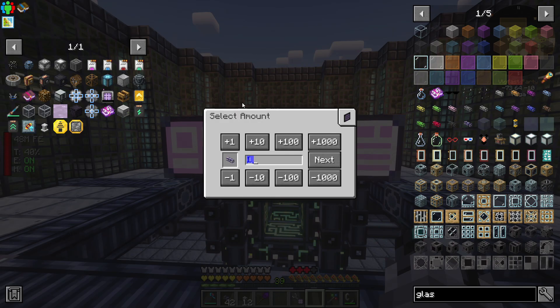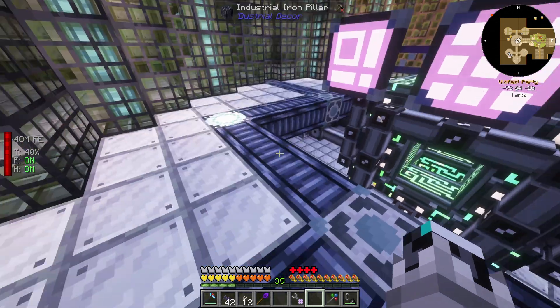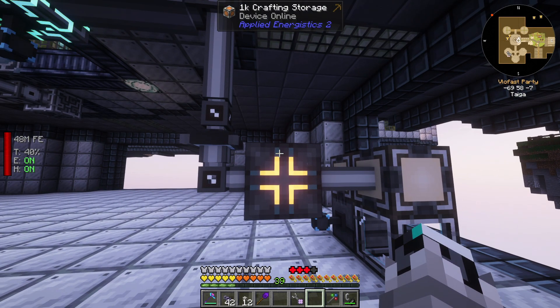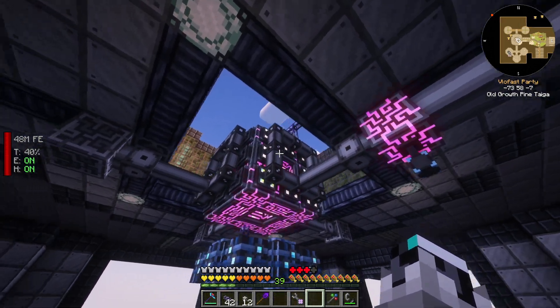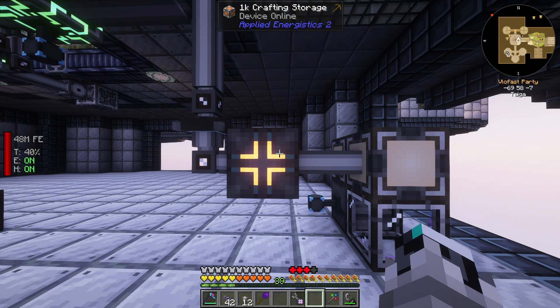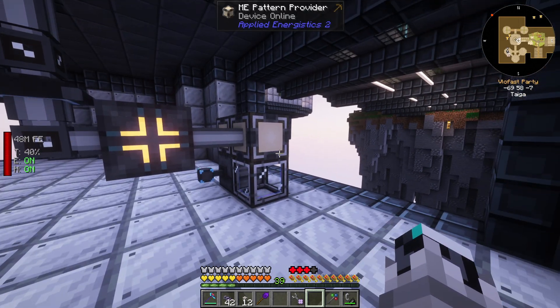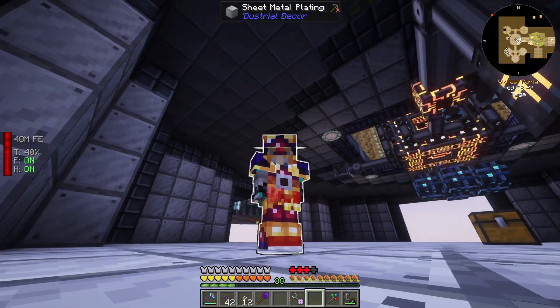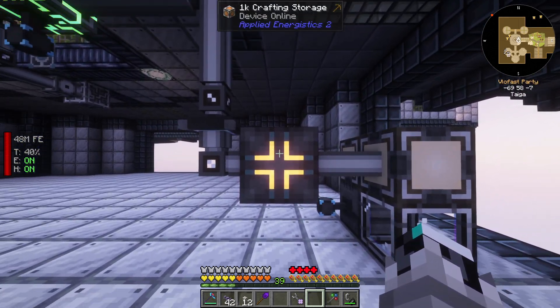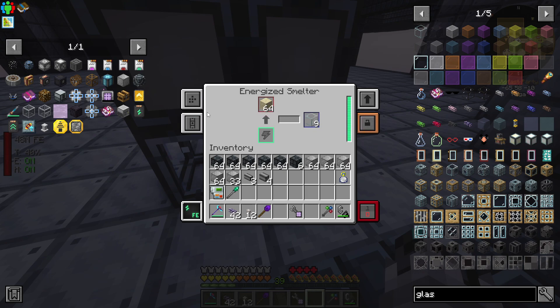One thing to keep in mind: if you type 1000 cables to craft, even if you have the resources, it won't allow it — because it requires 3410 bytes and at the moment we only have a 1k crafting storage. So you either add more 1k units or replace the 1k with a 16k, which should be enough for most of what we need. The more you want to auto-craft, the more crafting storage power you need — always pay attention to that.